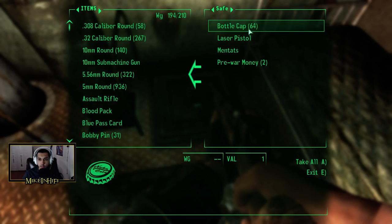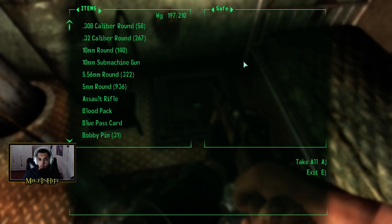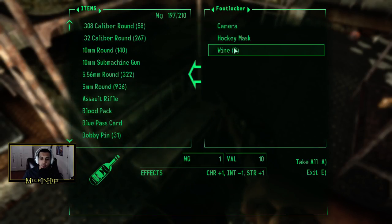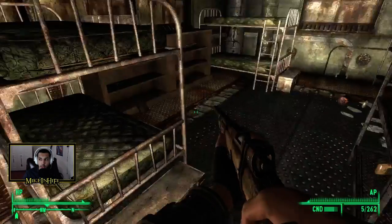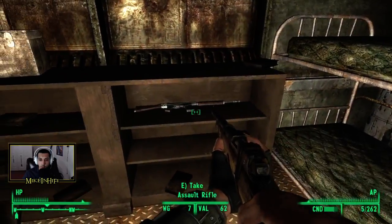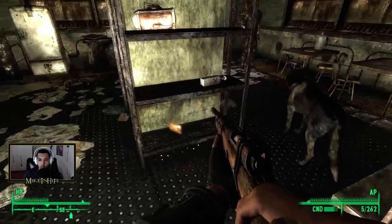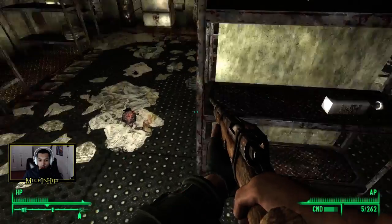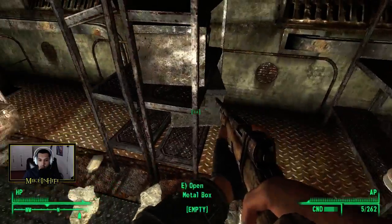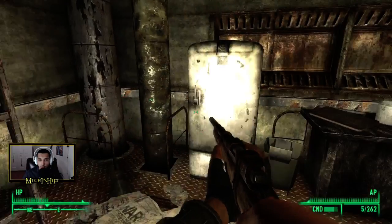A safe! 64 bottle caps, laser pistol, Mentats, pre-war money — yep, all good stuff we can sell. Oh, wine — nah, I don't need any of that. Whoa, a salt rifle, okay. We could sleep there if we wanted to — I don't really see the point though. Crunchy fruit.